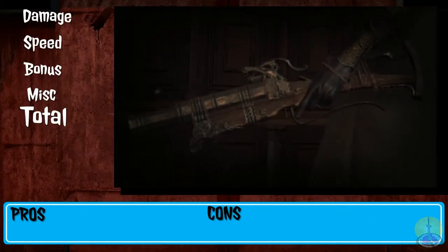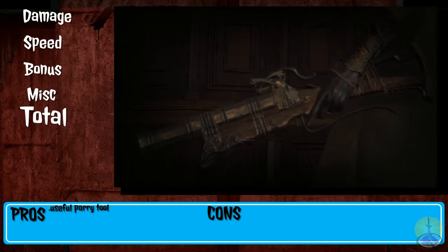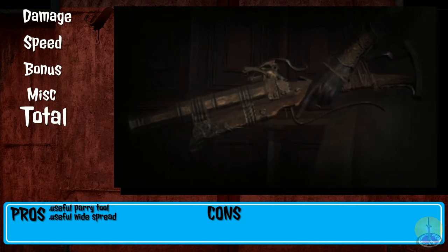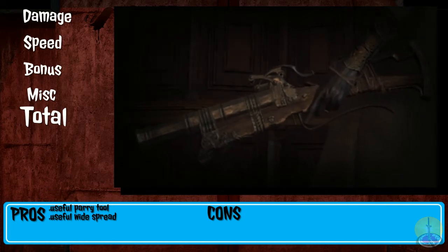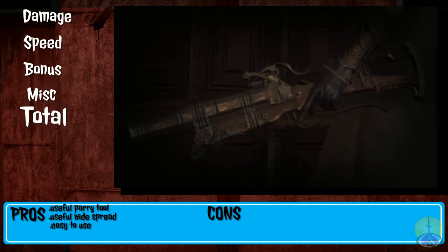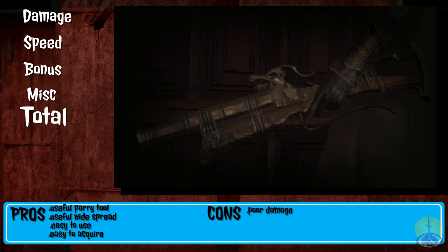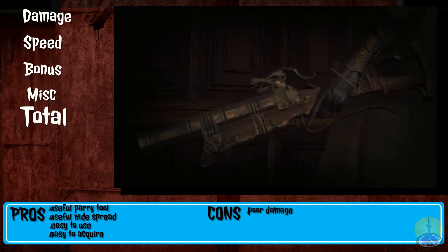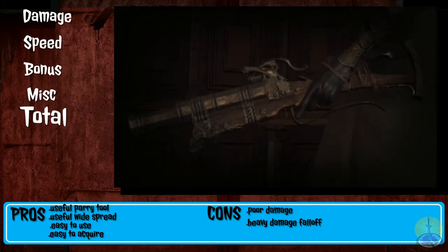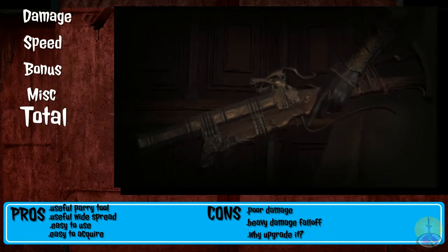Let's go over the pros and cons of the Blunderbuss. On the pros: it is a very easy weapon to cause parries with — very easily. It also has a very wide spread, which can hit multiple opponents, causing said parries. The barrier of entry for skill is very low and you can get it early in the game. On the cons: its damage is incredibly mediocre — it's not really a weapon built for damage in its own right. Its damage falloff is very short range, about a couple of meters. And there's really no point upgrading this weapon.